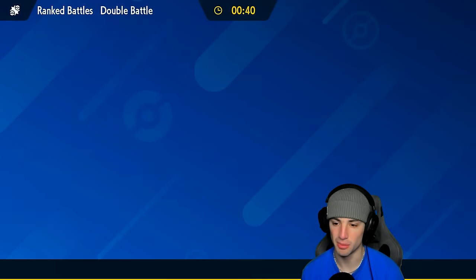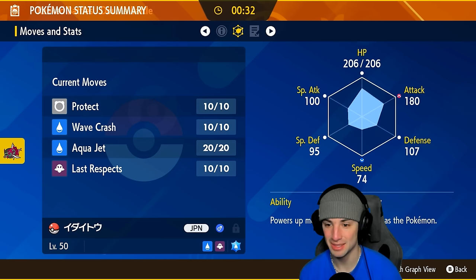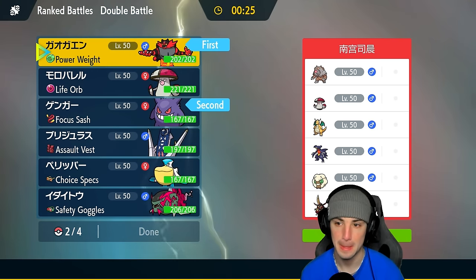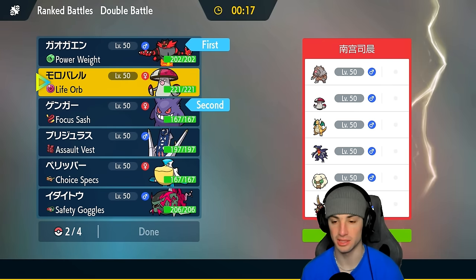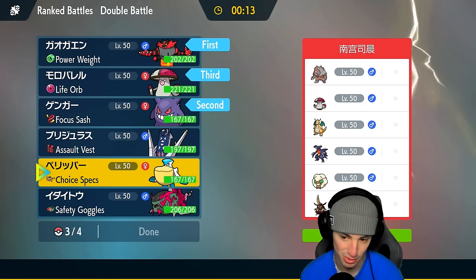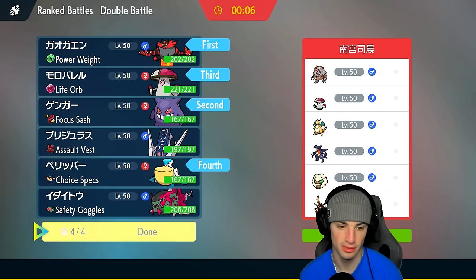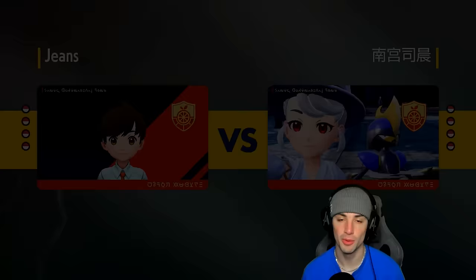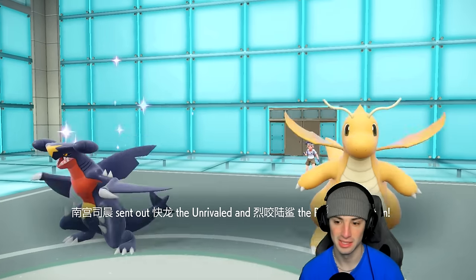Pelipper's speed is only 63 — this team is incredibly slow. Pelipper is Adaptability, not Swift Swim, so the team is slow across the board. I really like going Gengar here and popping Trick Room while Incineroar sets up Swords Dance, because they probably think we're going to fake out. In the back end we'll bring Amoonguss and Choice Specs Pelipper. The plan is for them to think we're faking out and instead we set up Trick Room and Swords Dance simultaneously.